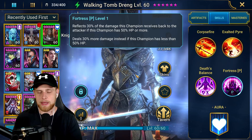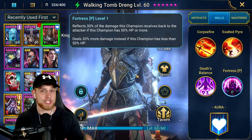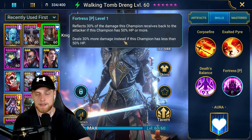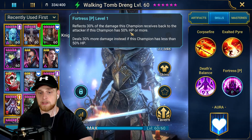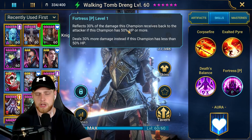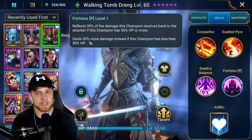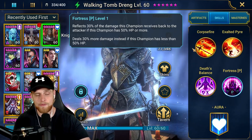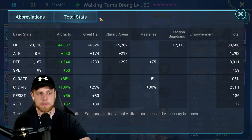There was a lot of speculation on whether his passive would work like Geomancer's passive, reflecting back with War Master and Giant Slayer — it doesn't work like that from what I've tested. But it does have a very unique effect. It reflects 30% of the damage this champion receives back to the attacker if this champion has 50% HP or more. If he's below 50% HP, he deals 30% more damage instead. This ability is very unique and I'll get into why in just a second.